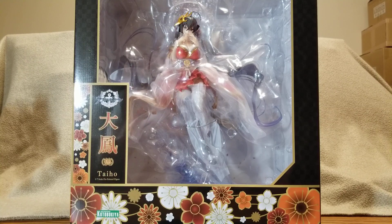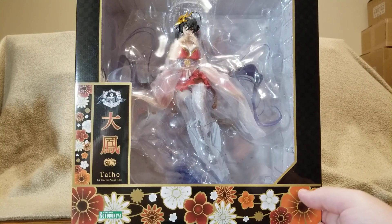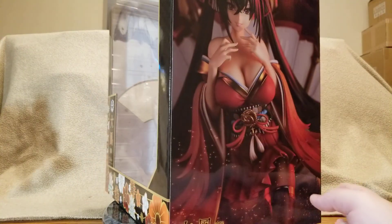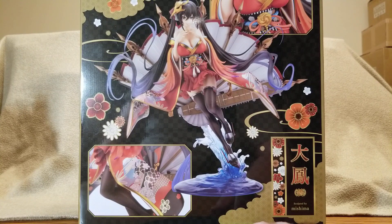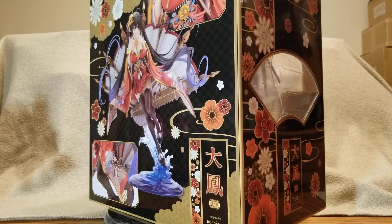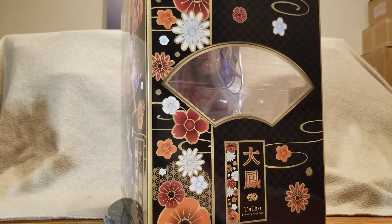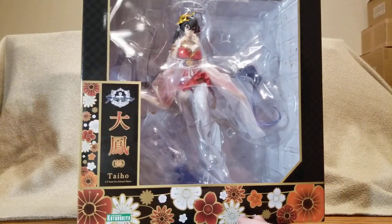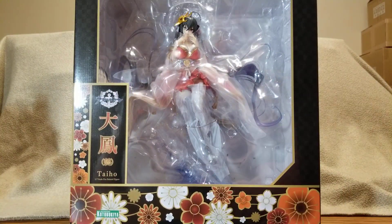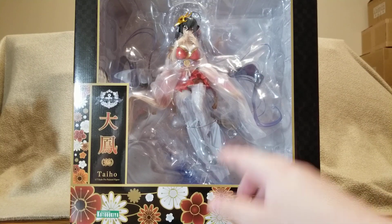I'd say she looks more like a 1/6 at least. But like I said, all their Azure Lane figures seem to be big. Taiho was originally released in Japan on October 19th of 2020. I ordered her and paid for her on March 7th of 2020, from Lunar Toy Store. I did the option where you pay upfront. And I had to order there because she's a Kotobukiya exclusive.